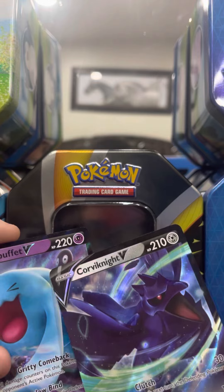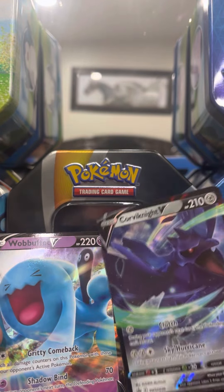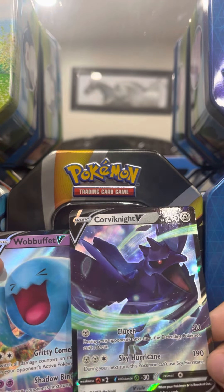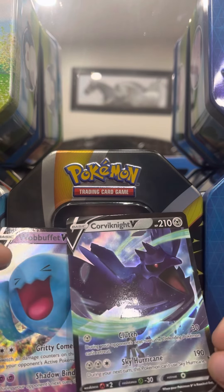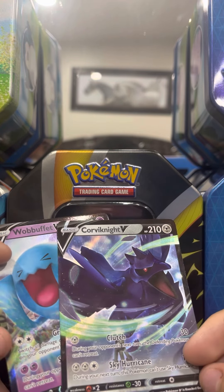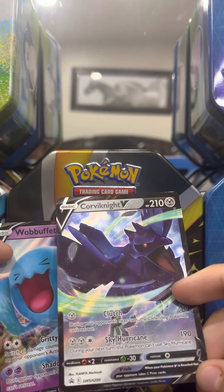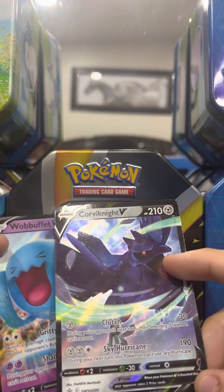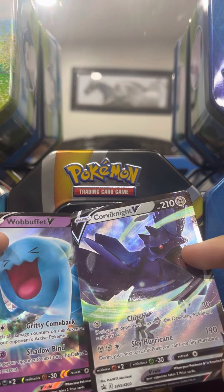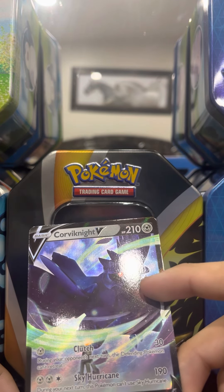Sky Hurricane went to Wobbuffet and it's 190, so now he has 30. He'll use Shadowbind again, so now Corbinite only has 80. Then Corbinite uses Clutch — it takes 30 damage and Wobbuffet had 30, so Wobbuffet is unable to battle. The first round goes to Corbinite.